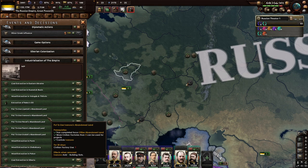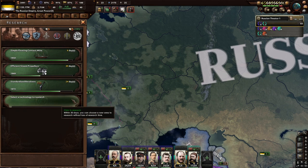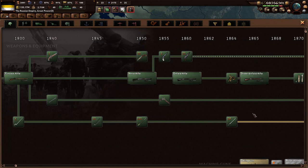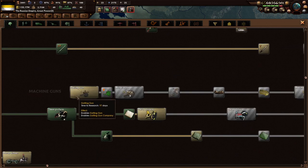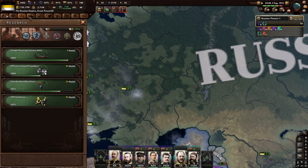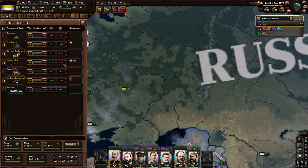We have coal extraction and engineer companies available, which would be really good to have on our soldiers. Let's keep producing. We've got engineers, which I really want to throw on our divisions. I'd love to get Gatling guns and better uniforms — might as well get better uniforms even if we can't produce them yet. We still use them and we'll get more defense anyway.